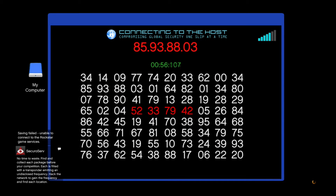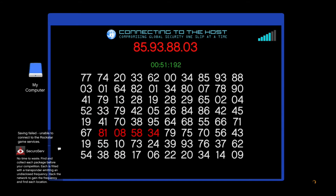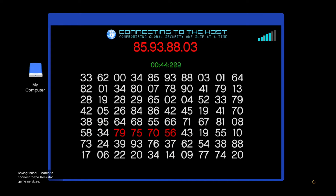Once you have done that, complete this. It is very easy to do — you just have to hack three things, and there's no enemies during it. It should only take around five to ten minutes, and you'll get around $23,000 every time you complete this.